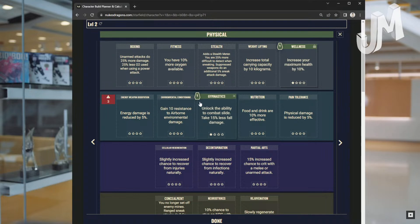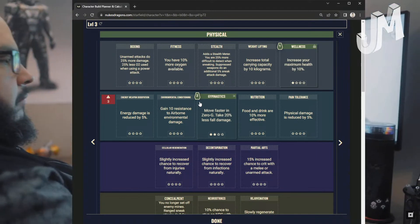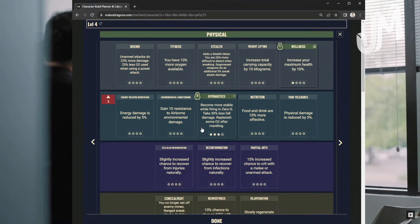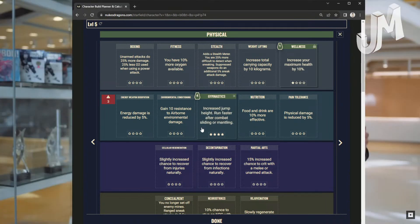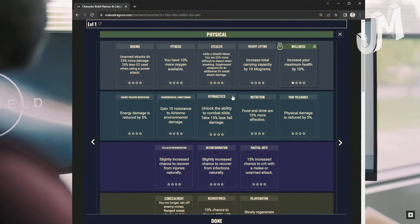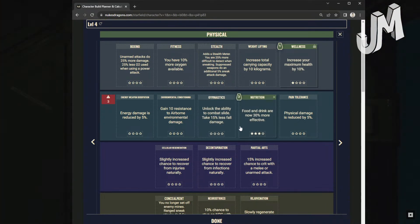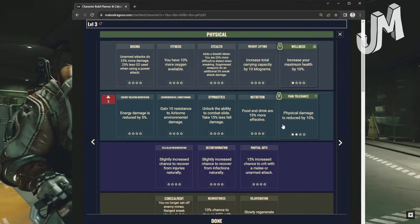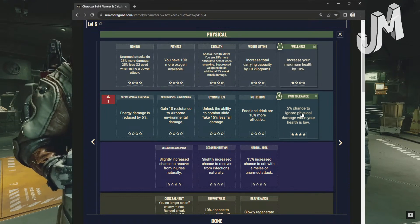Gymnastics: Level 1 unlocks the ability to combat slide. Level 2: Move faster in zero-G. Level 3: Take 20% less fall damage and become more stable while firing in zero-G. Level 4: Take 30% less fall damage, replenish some O2 after mantling, increased jump height, and run faster after combat sliding or mantling. Nutrition: Food and drink are 10% more effective at level 1, 20% at level 2, 30% at level 3, 50% at level 4. Pain Tolerance: Physical damage reduced by 5% at level 1, 10% at level 2, 15% at level 3. Level 4: 5% chance to ignore physical damage when your health is low.